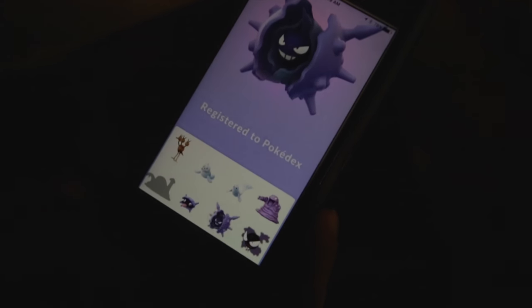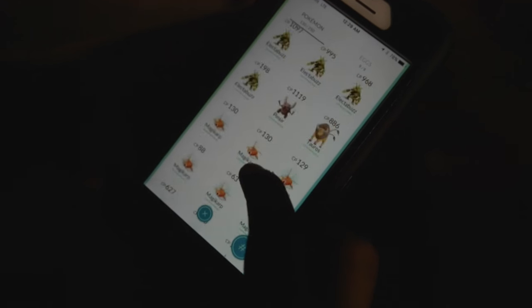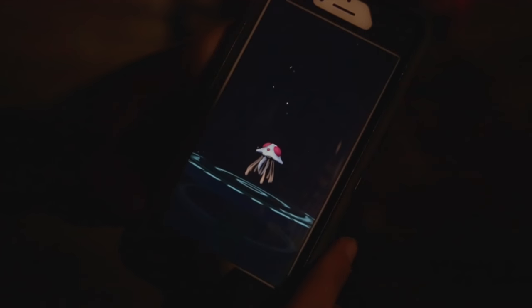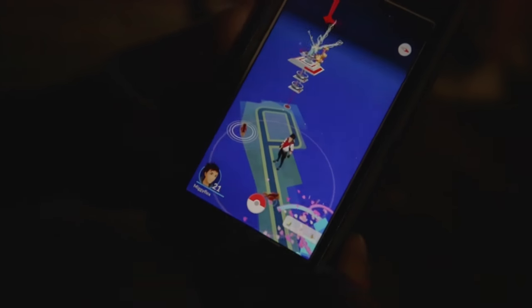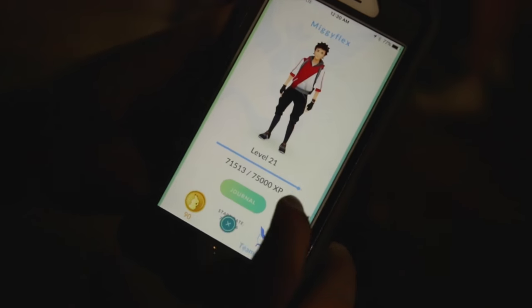That's the evolution. If you don't have it, it'll pop up in your Pokedex so it's registered. We have one more to evolve. There you go — it's a new one, so you get 2,000 experience. I need 75,000 to go to level 22 and I'm at 71,000.